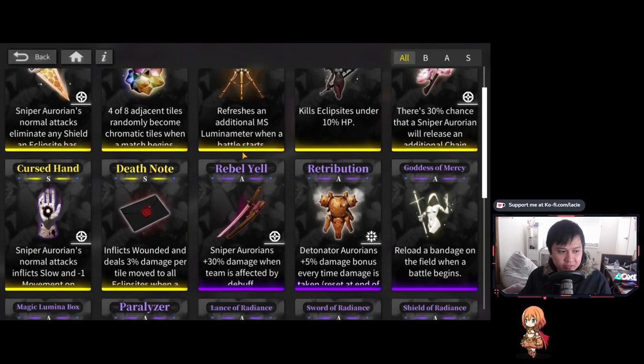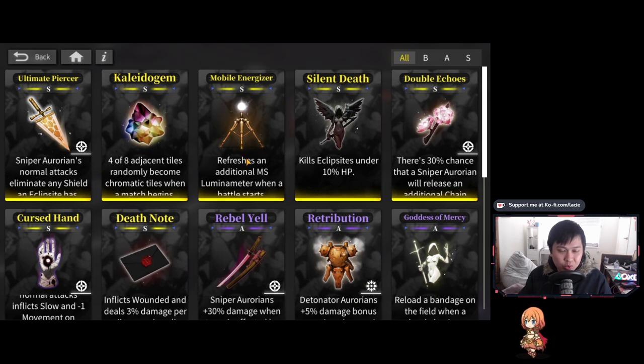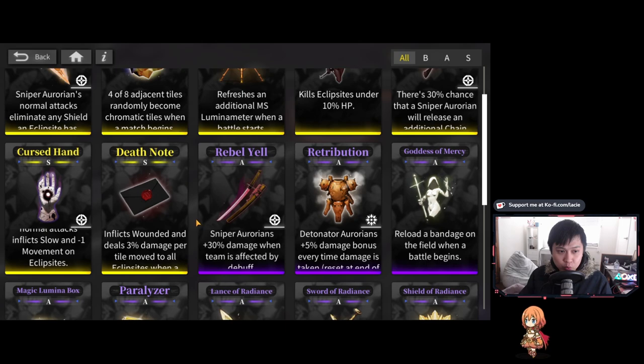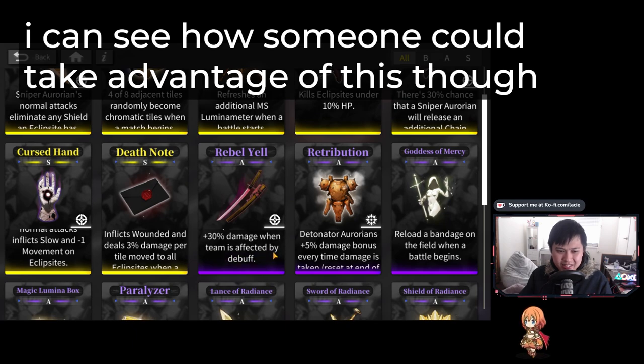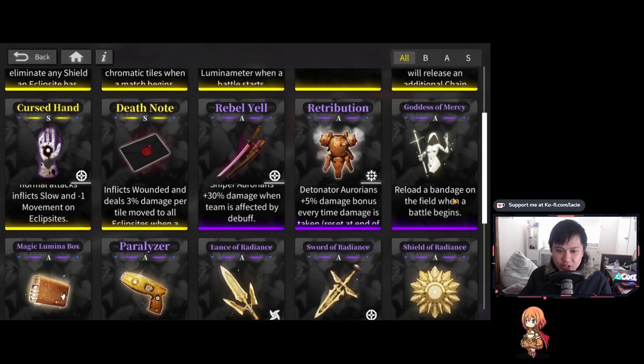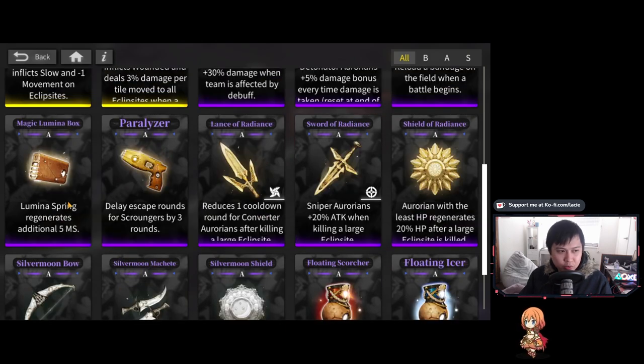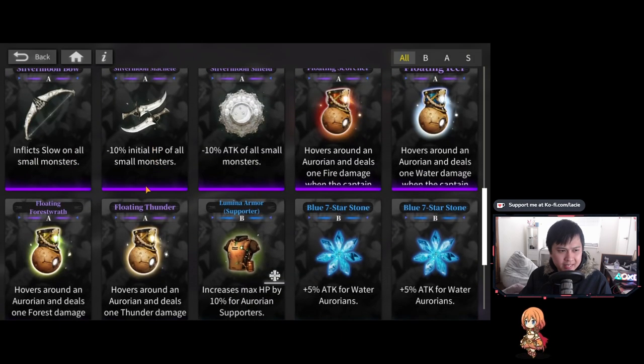I'd definitely recommend sniper relics. Most S relics are really good — like normal attacks inflicting slow with minus one movement. Now let me talk about the ones that stood out and the ones that didn't. The mobile energizer wasn't impressive — it just gives you MS, and honestly I was able to play start to finish on the 100 MS they gave me. The rebel yell, which gives more damage when affected by debuffs, I just didn't find myself getting debuffed much. The bandage relic and the Magic Lumina box were also pretty underwhelming since I was running a healer.